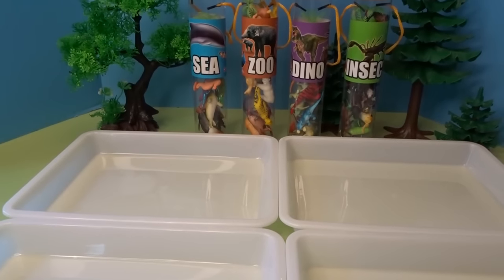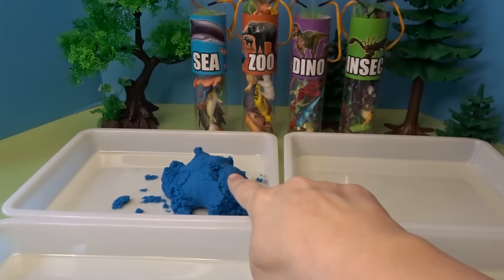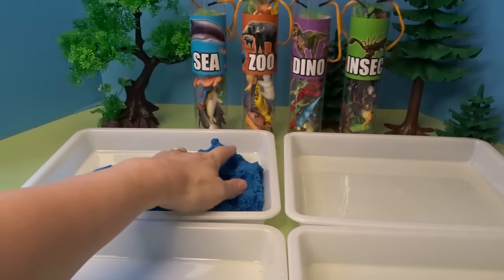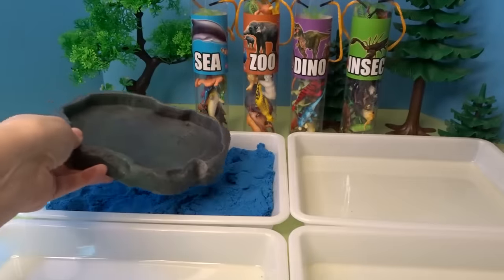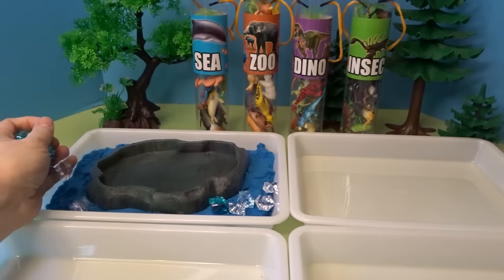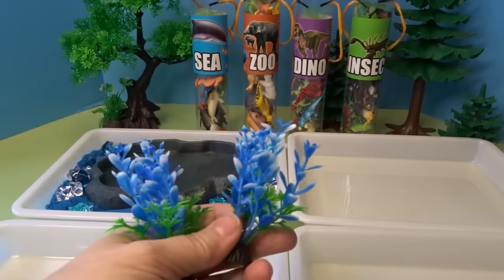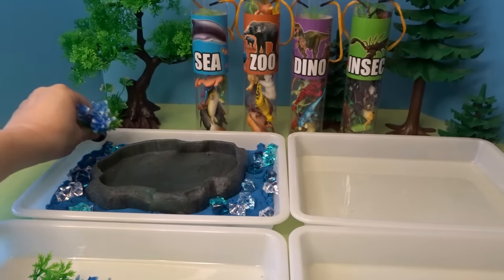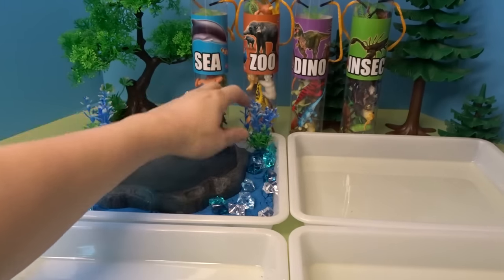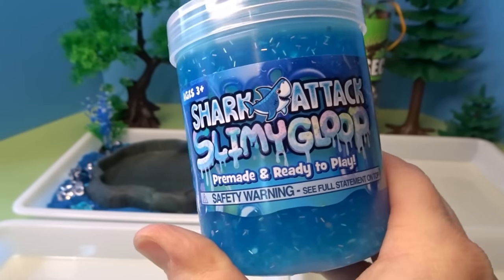Let's start with this first one here. We'll make a habitat for our sea creatures. Let's start with some blue kinetic sand. We'll get our kinetic sand all spread out in our tray. Next we'll add this for some slimy water. Then we'll add some sparkly gems for our water. And some pretty blue plants for the sea. And then lastly, we'll add some slime — some Shark Attack Slimy Gloop slime.